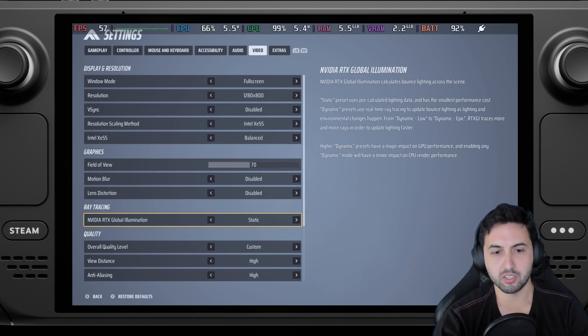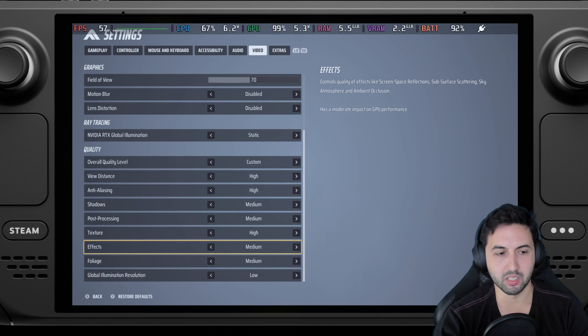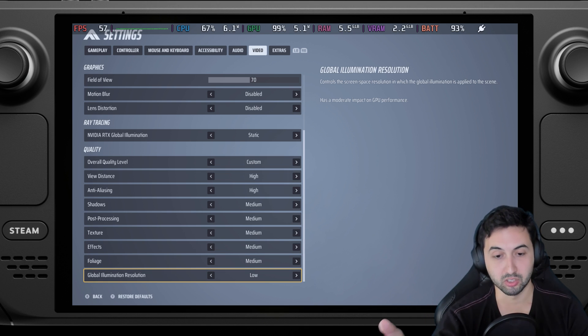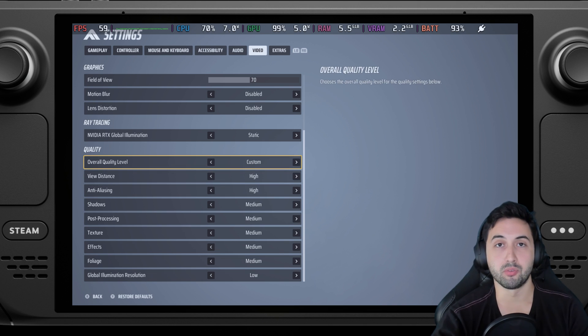Motion blur off. RTX level illumination we're using static, so no RTX reflections. It's basically a mix between medium and high. Textures we keep on medium. Glow illumination resolution on low, because the game still has glow illumination. And yeah, this is my 40fps target.